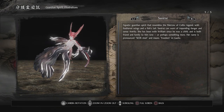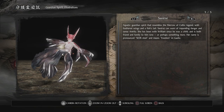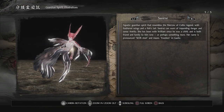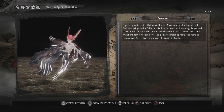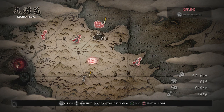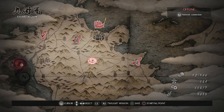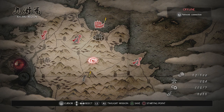Sirsha is an aquatic guardian spirit that resembles the Mero of Celtic legend. With feathered wings and a fish's tail, Sirsha can warn of impending danger and sense Amrita. She has been with William since he was a child and is both friend and family to him now, or perhaps something more. Her name means 'freedom' in Gaelic. So we got through a fair bit of that — we'll go through the second paragraphs of enemies later, but it's going to be mainly combat from now on. Thank you all for watching episode 16 of Last Platinum Neo. My name is Ultima456, you're the Ultimates, and I'll see you next time.